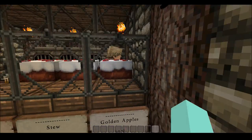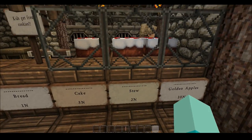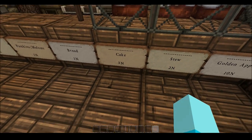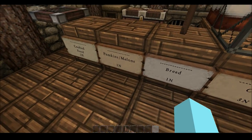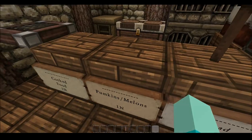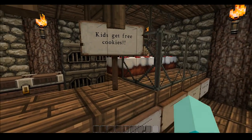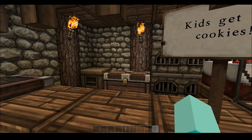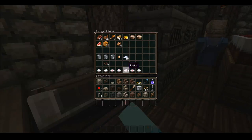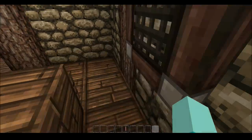Here's the bakery — I thought this was the best thing in the little town. This cake with glass I thought looked so good. I think the N's stand for nuggets; I was planning to have a currency system just for myself. There's a sign: kids get free cookies — a reference to getting free cookies at the grocery store as a kid.